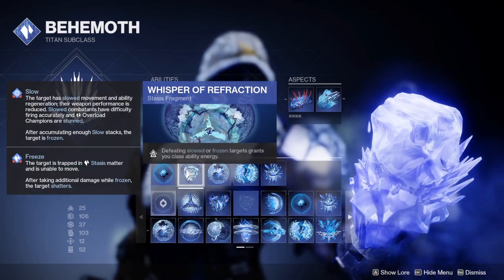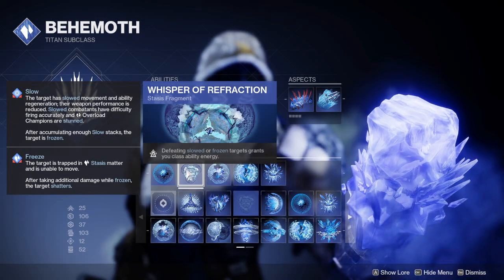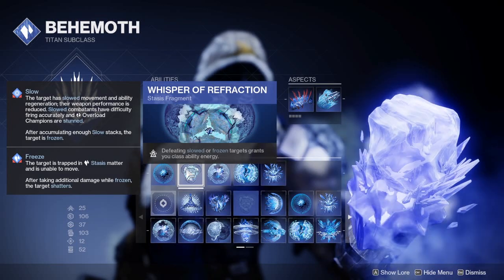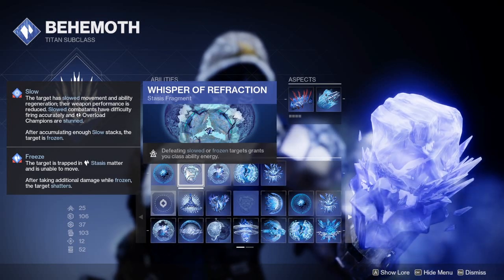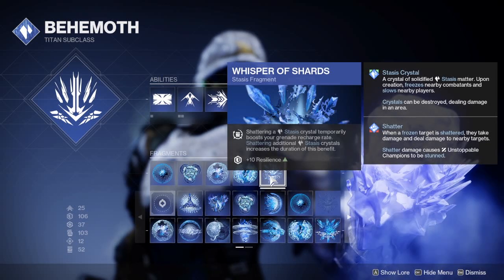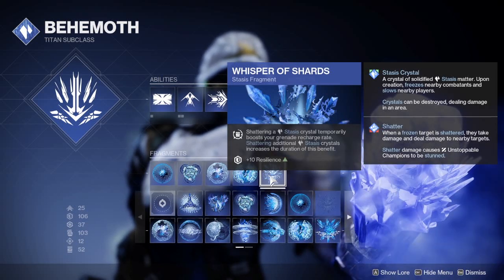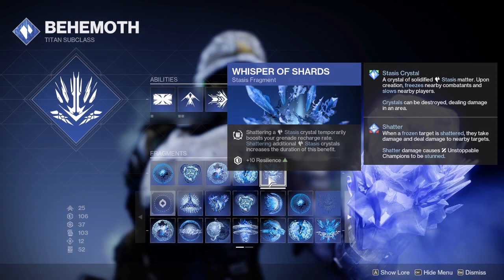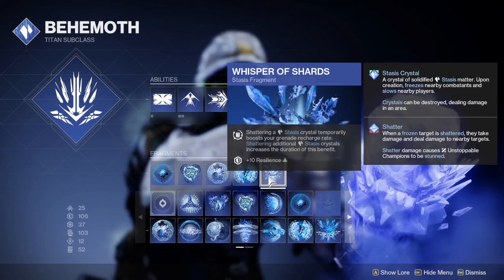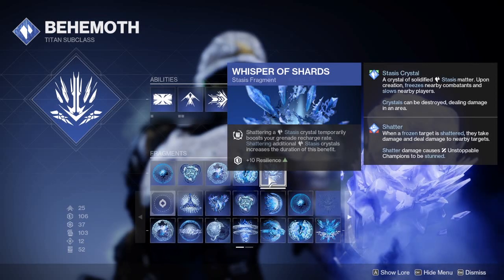The next really important fragment is Whisper of Refraction, where defeating slowed or frozen targets grants you class ability energy. We'll be freezing and slowing lots of things, so this is just really nice to bring back our tank mode more often. Whisper of Shards is an incredible fragment — it basically gives you more grenade energy. So in the case that you need another grenade really quickly, you can shatter a Stasis Crystal. If you happen to have Stasis Crystals around, this really helps.